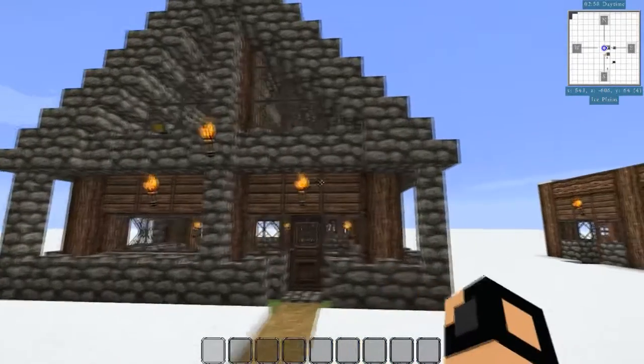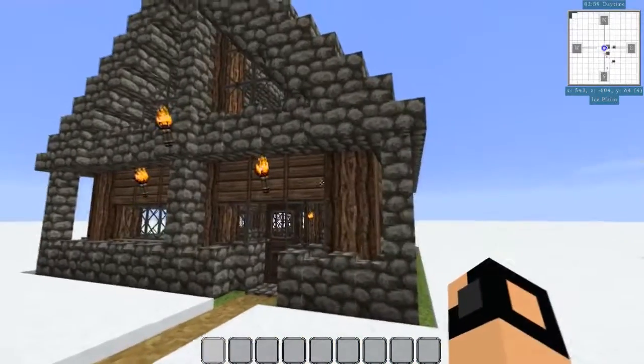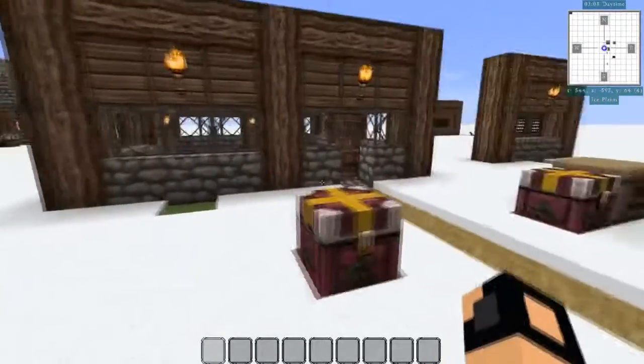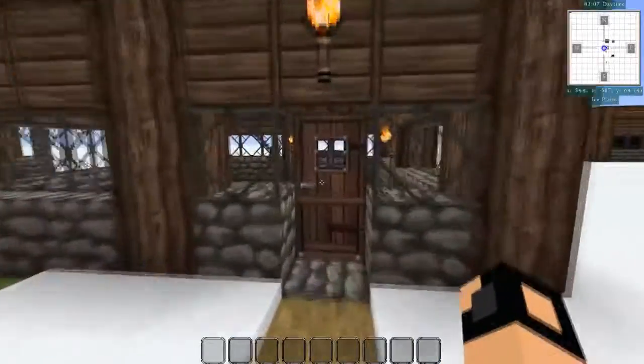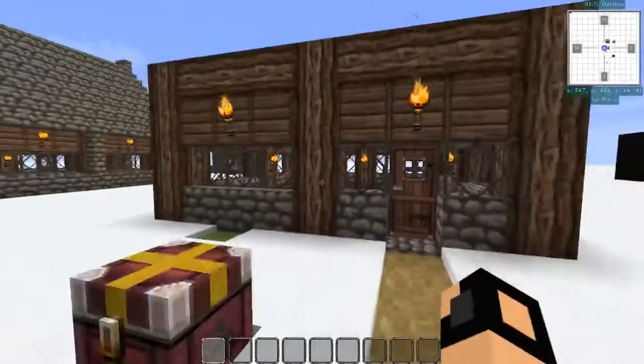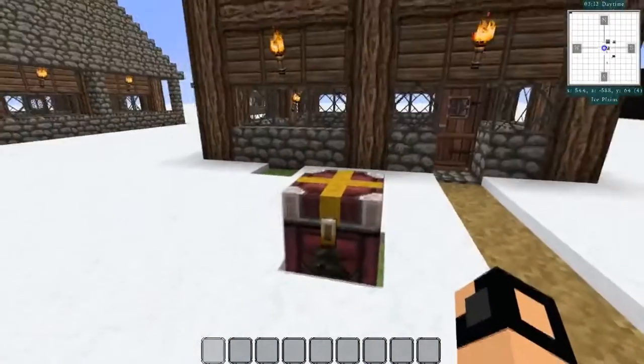It doesn't take very long and it doesn't take a lot of resources. As you can tell, it's going to take a lot of cobblestone. The bulk of our resources are going to be cobblestone. This is the basic setup of a 2x2 based off of the design from the last Coffee Break in Minecraftia tutorial.